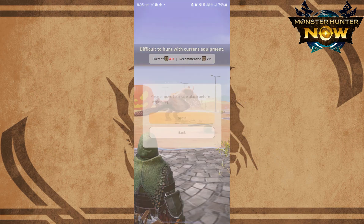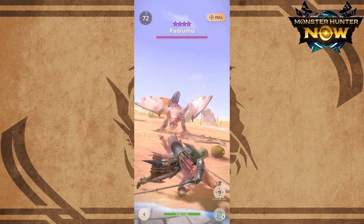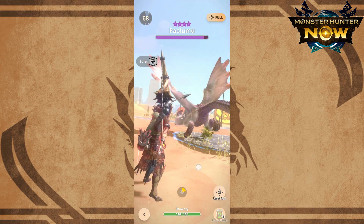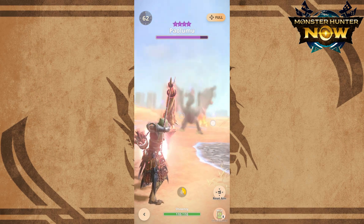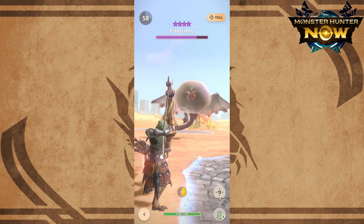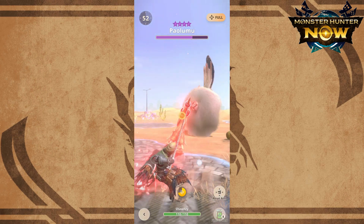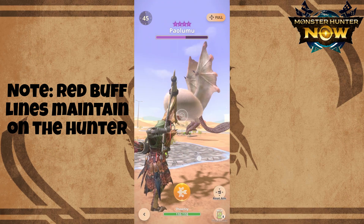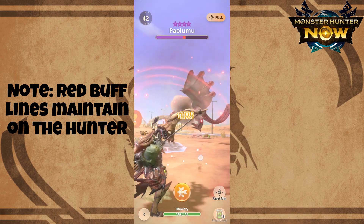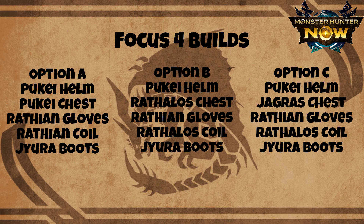This build also allows you to maintain burst after activation and charge fast enough for nice-style monsters. If you're still at 8 stars or lower, you can use the Focus 4 build since it provides you with more damage.